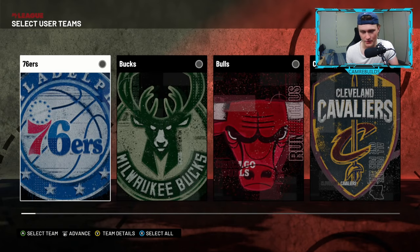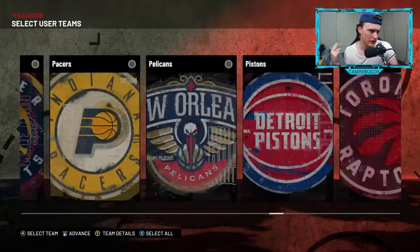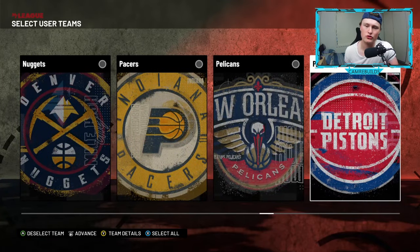Once you're done here, you press start to advance, and then you get to choose what team you want to be. For the purposes of today's video, let's just spin the wheel and we get — oh, we get the Detroit Pistons.